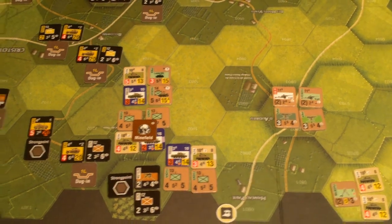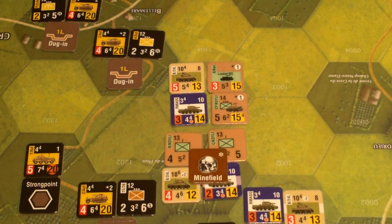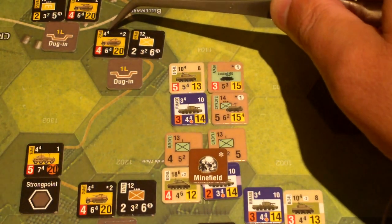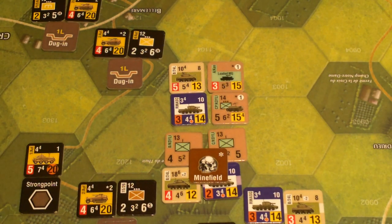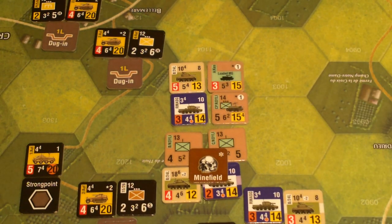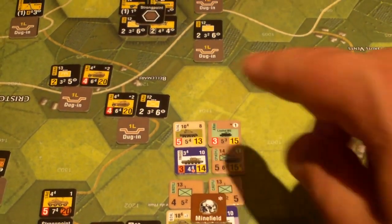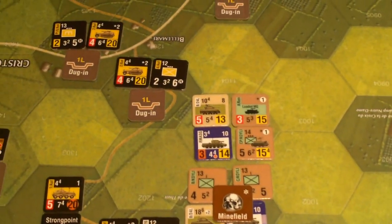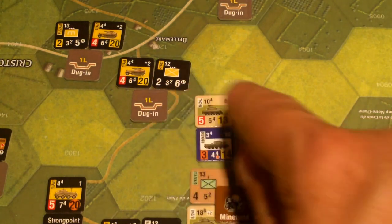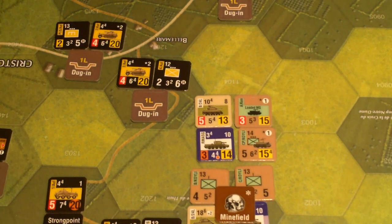AFVs cannot be attacked with regular ranged attacks, but they can be hit with anti-tank attacks. The question is whether this unit here is going to do an anti-tank attack. I count seven movement points remaining and mark that on the tracking chart. Remember this hill up here might be able to see this hex, except we have all this smoke on the battlefield from the creeping barrage. The Germans don't want to trigger the ARC, so they're not going to fire. Plus, there's another minefield there.